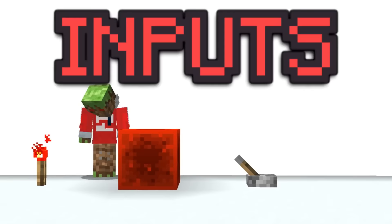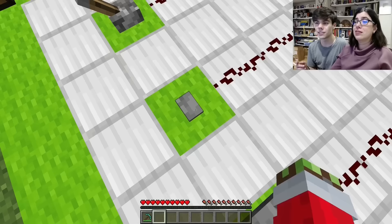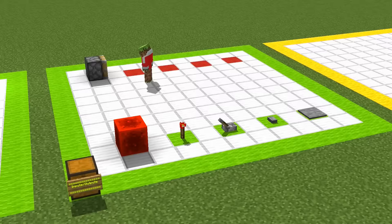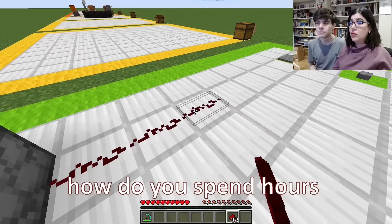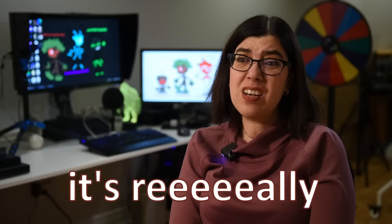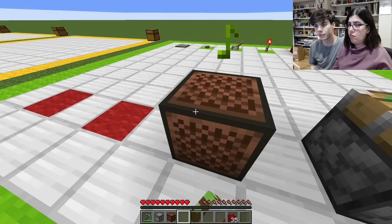After that, we went through all the other inputs: redstone block, torch, pressure plate, button — you right-click, it turns on and off. Those are your basic inputs. As well as going through some more redstone components that were more interesting than lamps, because for some reason she really enjoyed the note block. A lot. Like, really a lot.